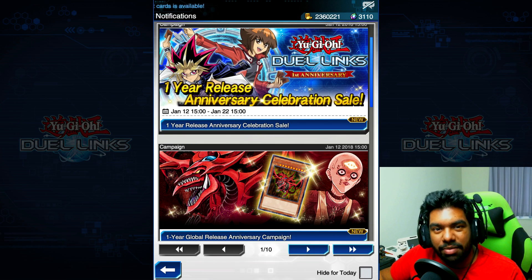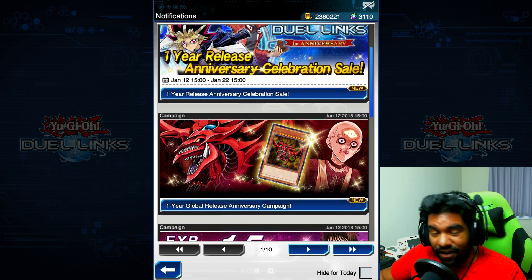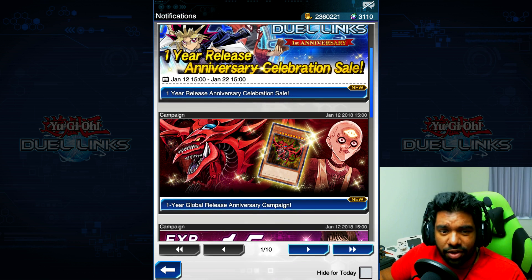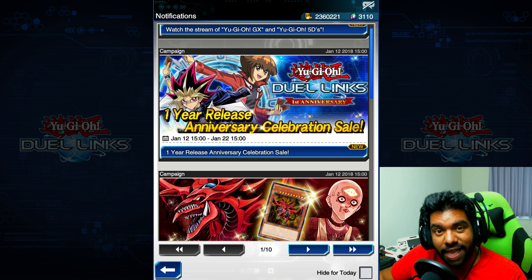Hey, what's going on guys, it's Chom here and today we're going to be playing some Duel Links. It is the one year release anniversary, which is super hype. We're going to be able to grab ourselves Slifer the Sky Dragon, and I'll show you just how to do that. Second of all, we're going to be able to partake in some sales including a very special box that they've added to the game today.